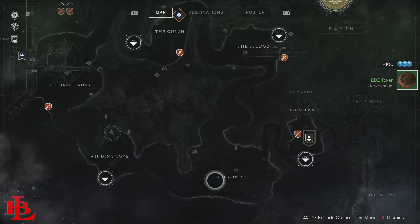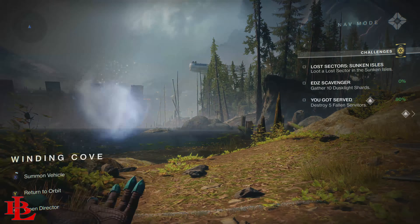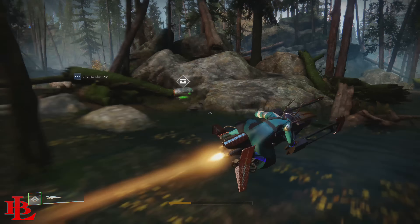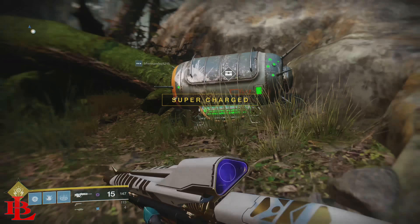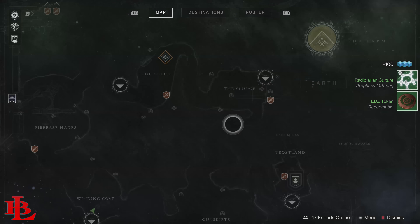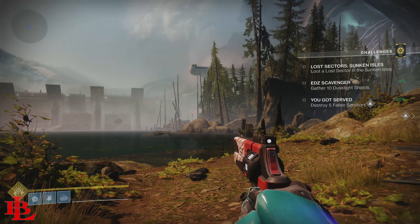Now that we have that activated, go to the EDZ and launch the Winded Cove. The reason this is the best spot out of all others is because three out of five times you're going to find a chest that spawns right in front of you — either directly in front of you or to the side. You don't have to fast travel too much.